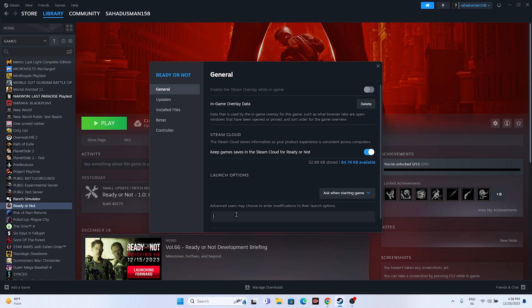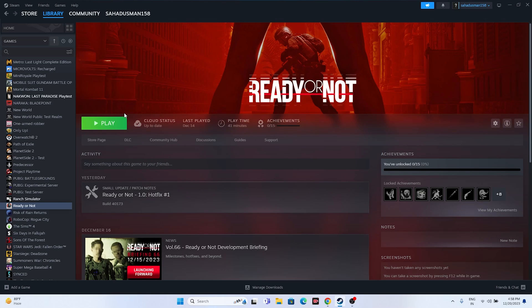A very important step that worked for many users is adding launch options. Go to the game's Steam properties and in the launch options field, try entering -dx11. If DX11 doesn't work, try -dx12. Either DirectX 11 or DirectX 12 should work — try both and launch the game to see which resolves the issue.